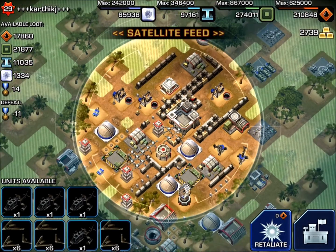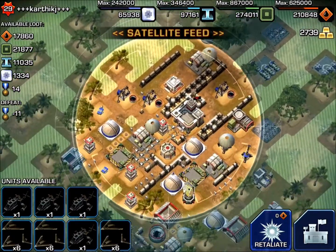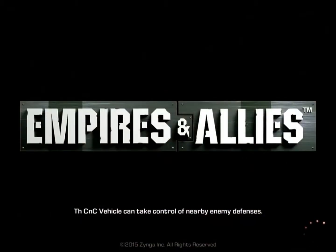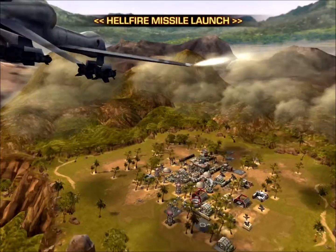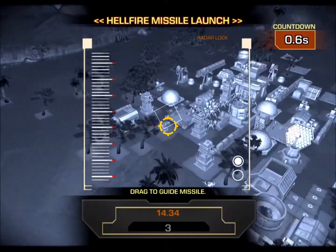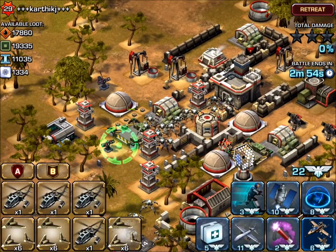I'm going to do a quick satellite feed here. What I'm basically looking for is any air defenses or hidden troops that could hurt my choppers later on. I found two Patriot missiles over on the west side, so I'm going to hit the southern one with a quick Hellfire missile — that takes about half the health off.